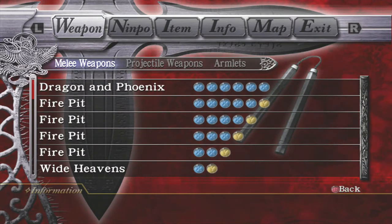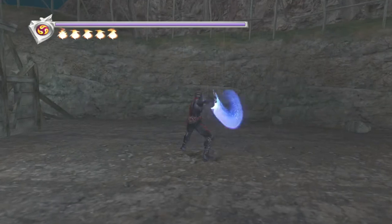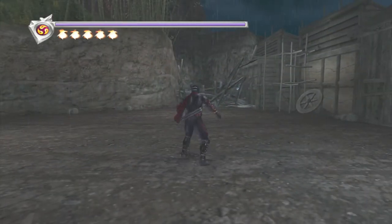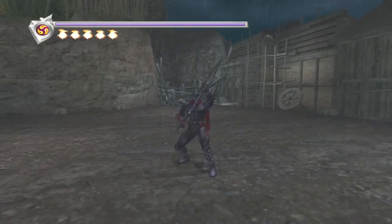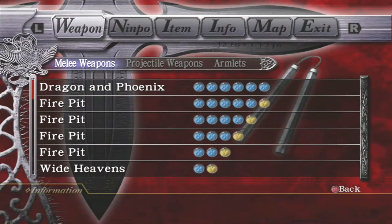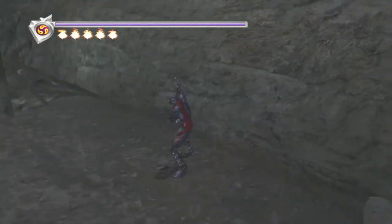Much like in the other videos we're going to start with the strings and break them all down. The Nunchucks are very simple — they all revolve around one string, the Dragon and Phoenix string, which is just X six times in a row. All of the Nunchucks' defense, offense, and priority stems from this string. The one thing to note is this final uppercut hit; I'm going to hold block after it so you can see how long the recovery is.